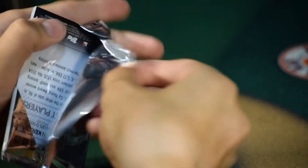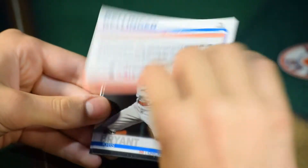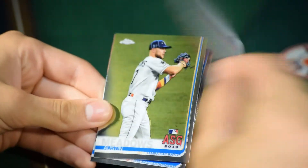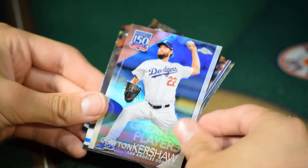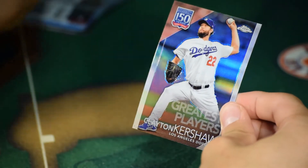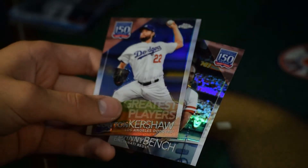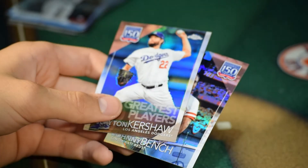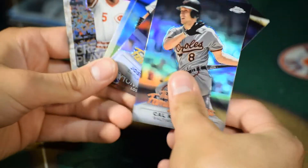We've got Cody Bellinger, Chris Bryant, and Greatest Players — Clayton Kershaw on 100 Years Anniversary. So we got pretty much... I think the big rookie of the pack we got was Guerrero, but nice.